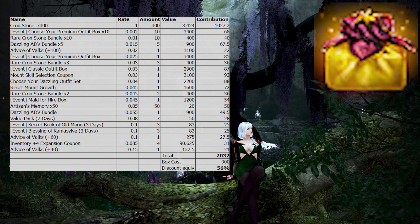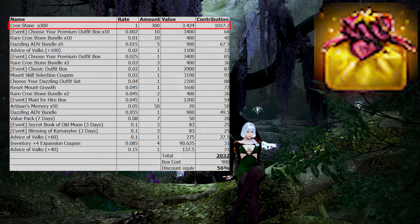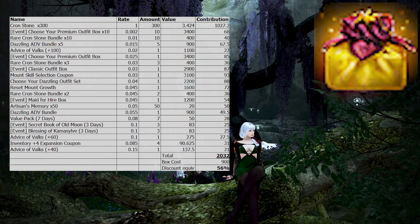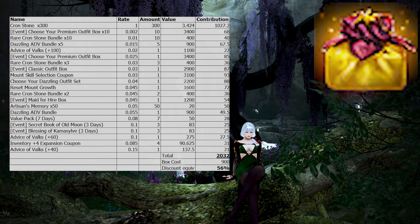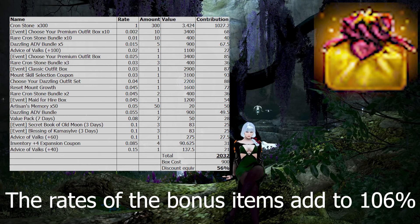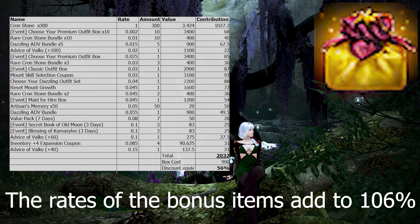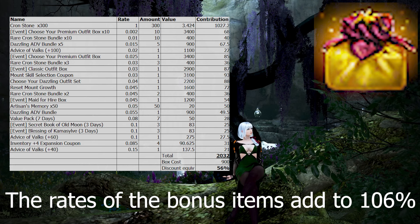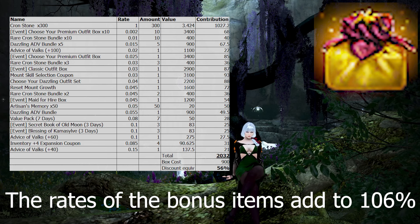This is actually pretty good and a lot higher than most discount equivalents of RNG boxes. The reason is that no matter what box you open, you're guaranteed to get 300 crons minimum, which already has a value higher than the box itself. On top of that, you have a very high chance of getting a bonus item. On average, most players will get the guaranteed crons, a bonus item, and have a small chance — around 6% — of getting a second bonus item. At a 56% discount equivalent at base price, this box is honestly pretty good, and if you are already buying crons, it can be a great pickup.